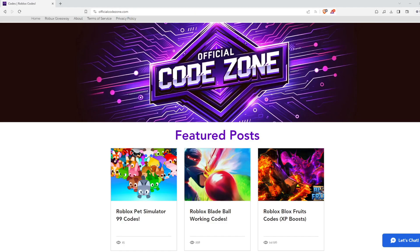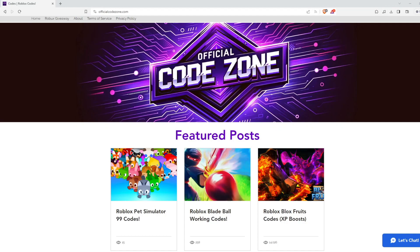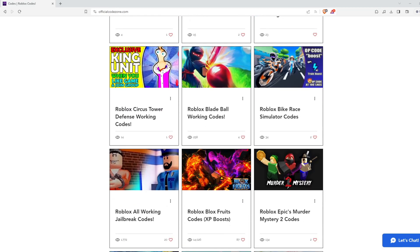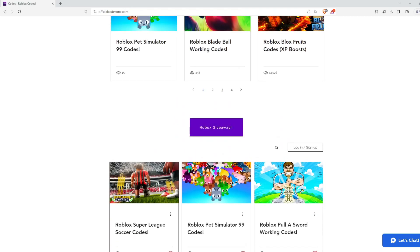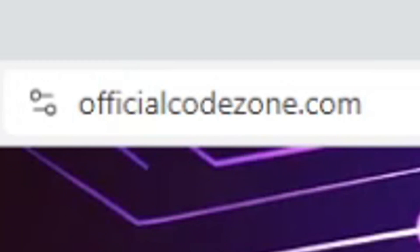Before we get into today's video, don't forget to check out OfficialCodeZone.com or click the first link in the description box down below. This is a website where you guys can find all the working Roblox codes for tons of different Roblox games, such as Polo Sword, Pet Simulator 99, Arsenal, Blade Ball, and so much more. It's awesome and easy to use. They also have a free Roblox giveaway, so go ahead and check it out at OfficialCodeZone.com or click the first link in the description box down below.